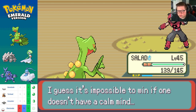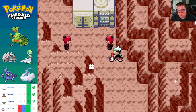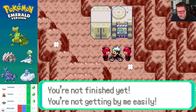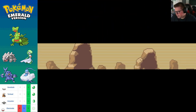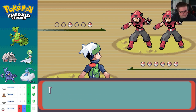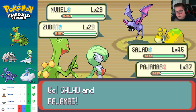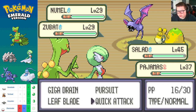A grunt says it's impossible to win if one doesn't have a calm mind. I gotta make sure to save but we'll do it in a minute. 'Soon, our grand objective will be achieved — you're not finished yet, you're not getting by me easily.' Boom! They've got one Pokemon each — let's do a Quick Attack on Zubat, Psychic on Nuzleaf.